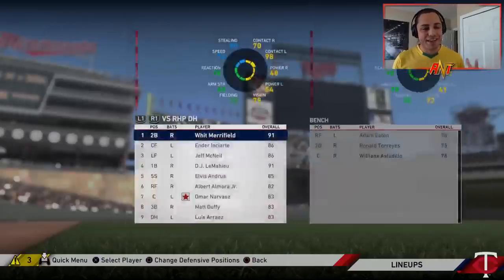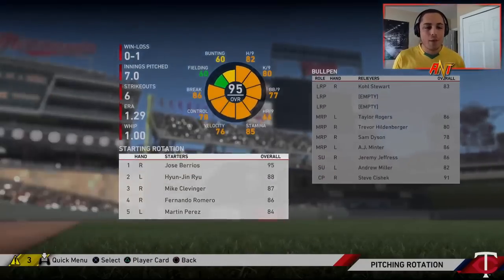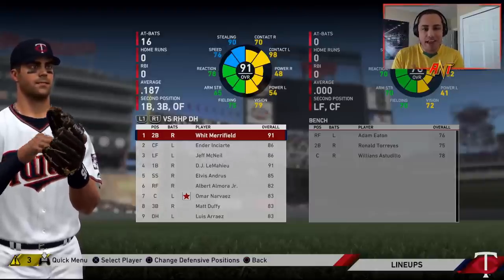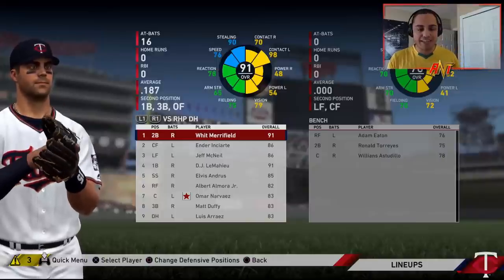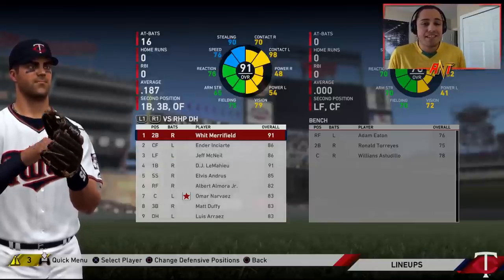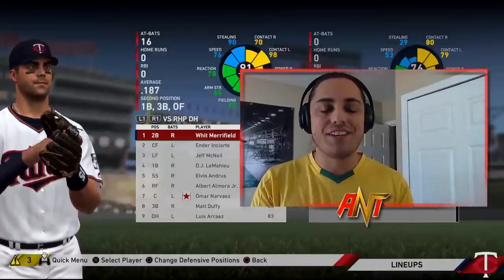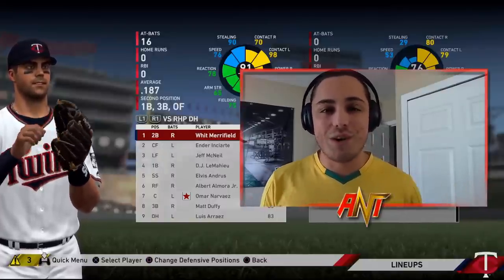Unfortunately we just weren't able to do it. For a team with really good contact, I'm actually pretty impressed. Having a good pitching rotation helped, but most of the success goes to this high contact team. In a sim style franchise, high on-base percentage and high average means you score runs. High contact players might be the glitchy way to go in sim style — maybe sprinkle a couple power bats in the four-five-six spots, but building around contact is a cheat code. Hope you guys enjoyed — like, subscribe, and let me know your glitchy high contact players in the comments.